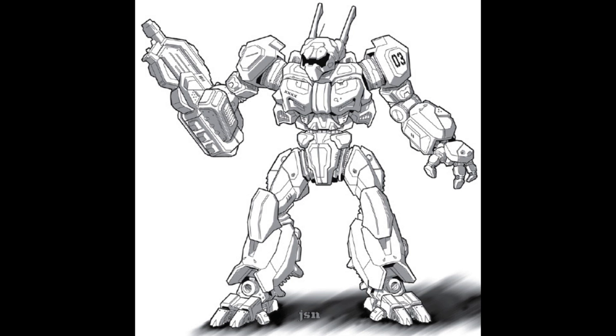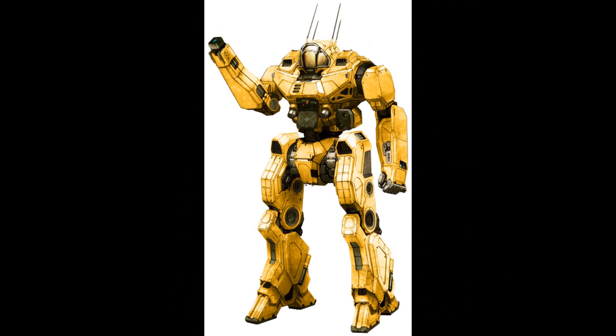The WSP-1L: this was a variant of the Wasp produced by Hellespont for House Liao in 2799. It replaced the medium laser and SRM-2 launcher with a single Holley SRM-4 launcher in the right arm, supplied with a single tonne of ammo in the right torso. Envisioning a variant highly adaptable to the raiding actions of the First Succession War, the Capellans deployed the 1L with multiple munition types based on their intended mission role. The reduction in overall firepower made the 1L an adequate but not spectacular combatant.